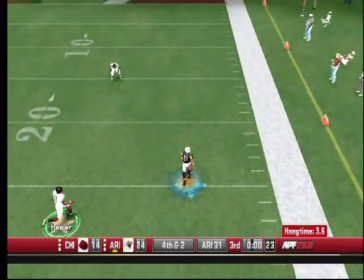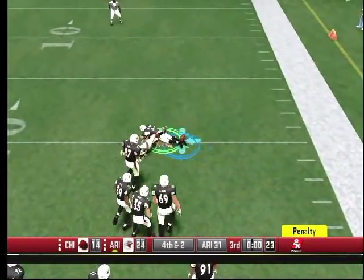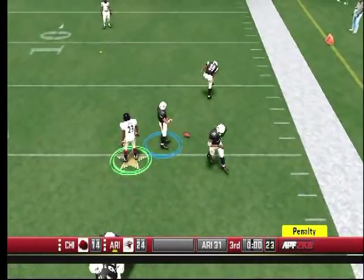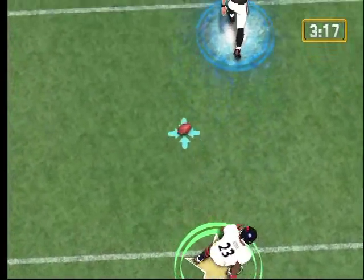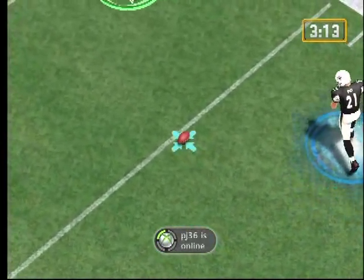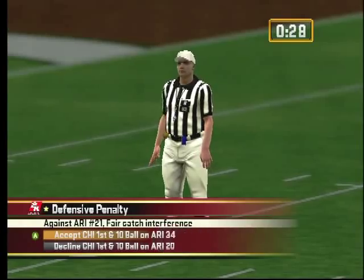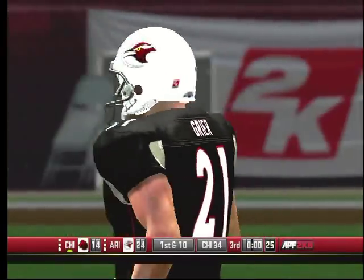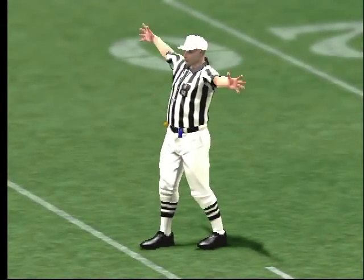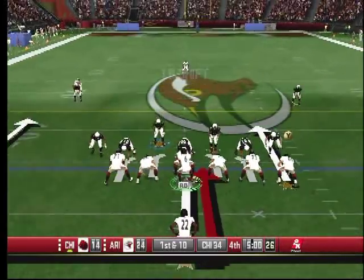They just get it away from Hester — Hester's trying to pick the ball up. A special teams player sees what's going on and just lays into him. You can't lay into a guy before he picks up the ball — you have to give him a chance first. I don't know what that guy was thinking. But we're going into the fourth quarter.